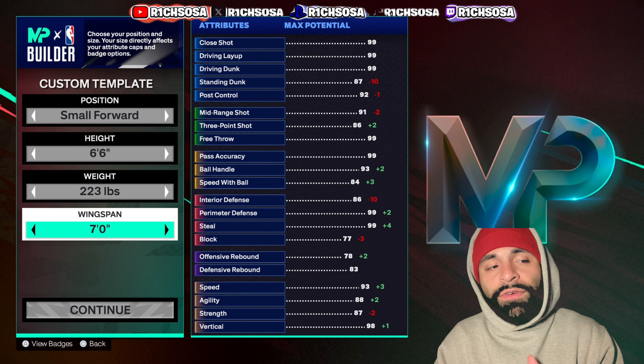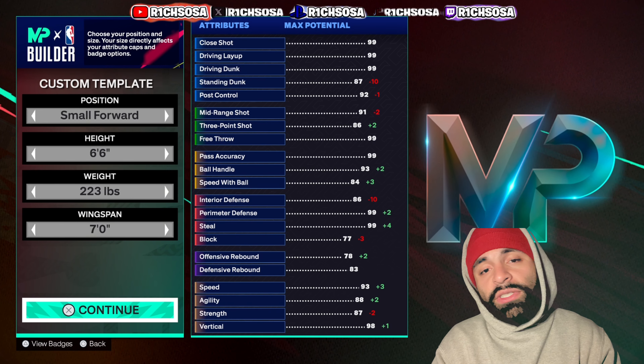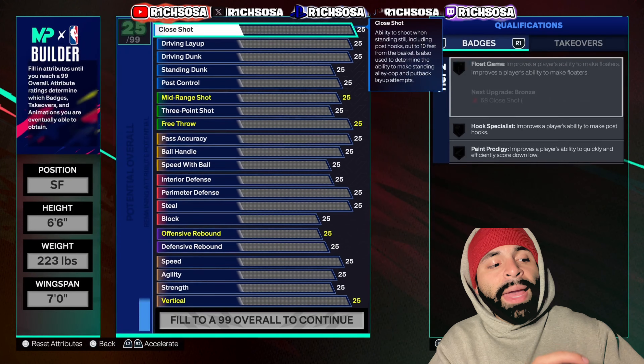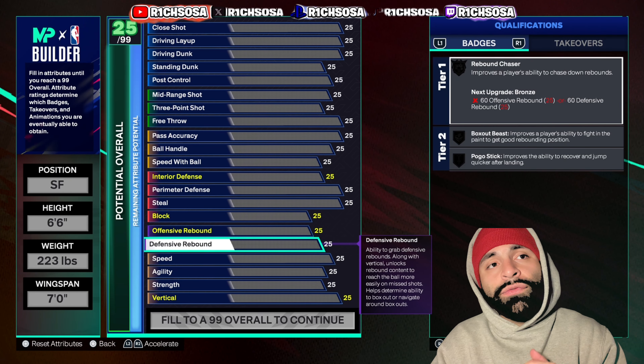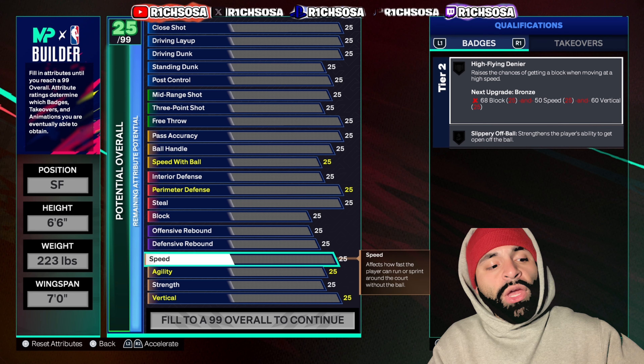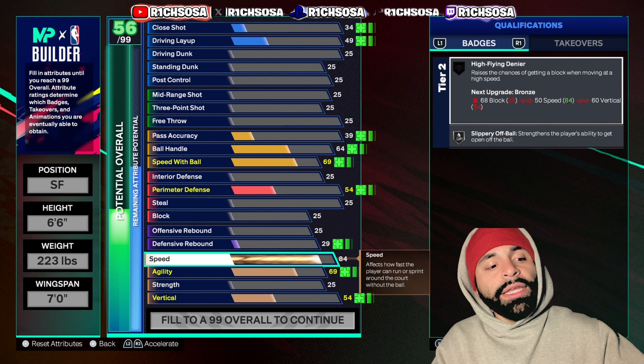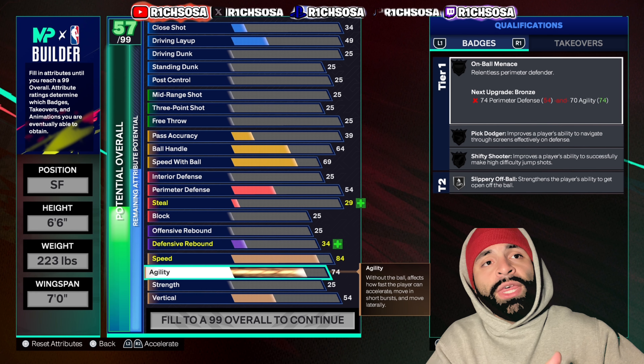Let's get into the breakdown of today's build. The first thing we're doing is putting it under the small forward position. For the height, we're going to drop it one tick down to 6'6". For the weight, I'm going with 223, and for the wingspan, let's raise this up to seven feet.